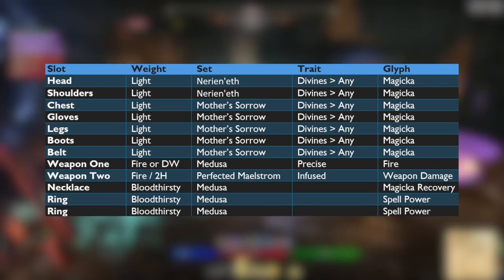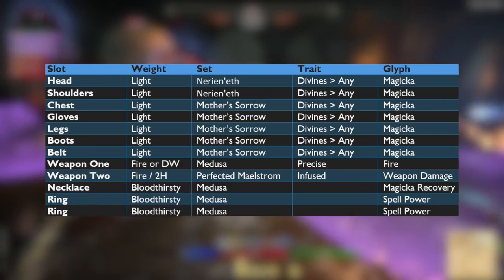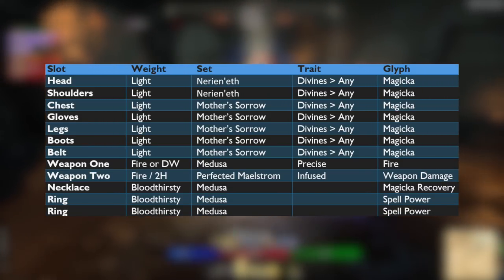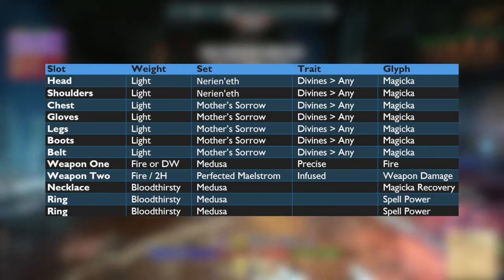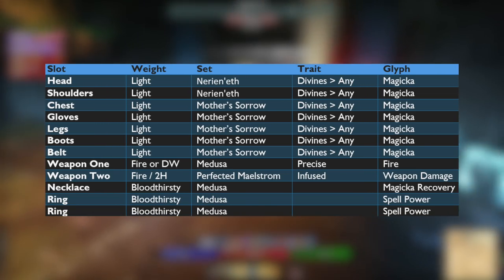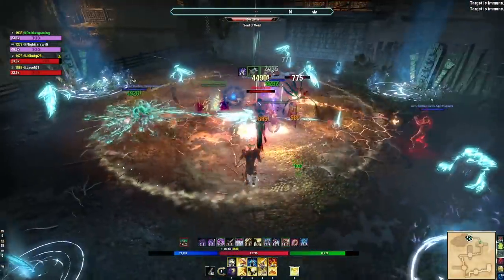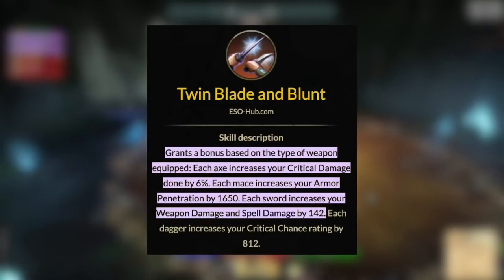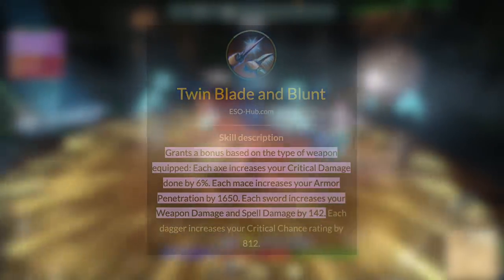Now pulling up the intermediate gear chart. We're still going to have Mother's Sorrow on the body at all times, leaving the head and shoulders for your monster helm of choice. By now prioritize making Mother's Sorrow at least purple quality and try to get Divines traits — Infused on the chest and legs is also okay. Put on the monster helm with Divines and at least purple quality. Next, work towards the five-piece front bar setup — Medusa is a staple and very good at the intermediate level.